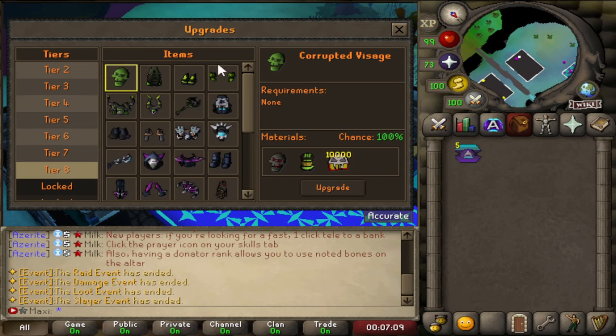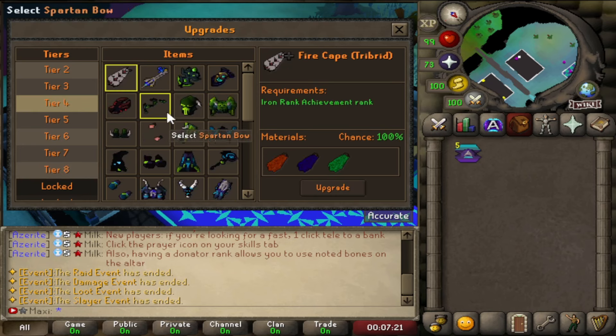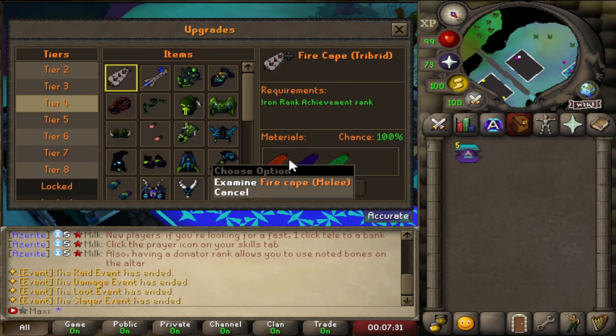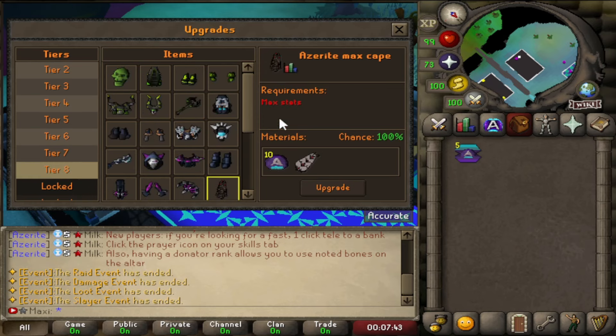In the tier 8 upgrades we have a new cape — the azurite max cape. You will need 10 azurite attachments and a fire cape tribrid. The fire cape tribrid is extremely easy to get and you can get it quite early in the game. The fire capes are not difficult — you just have to use the different styles and do all three. It really doesn't take long to get this tribrid fire cape, and with the 10 azurite attachments you can get yourself your tier 8 max cape, which is really awesome.